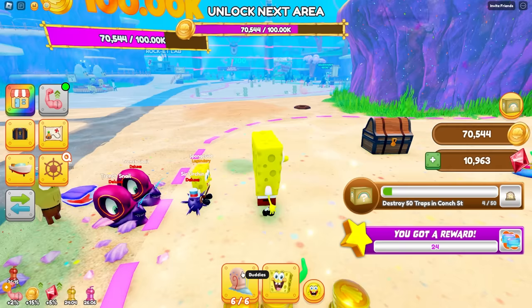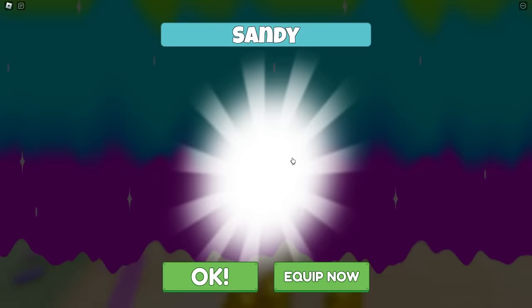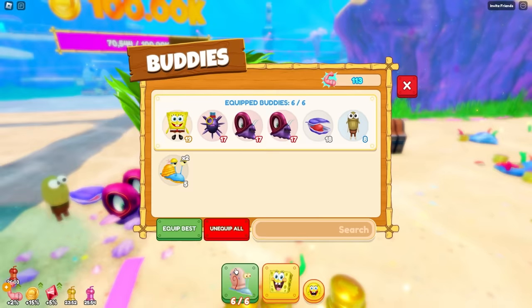Let's go! All right, let's see what that gives. Let's go. Open one, and we got a Patrick! Open another — let's see what we get. We got another Patrick. Oh my gosh. Okay, open another, and we got Sandy.